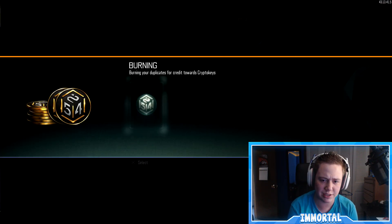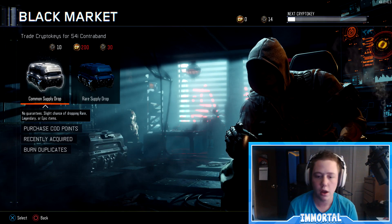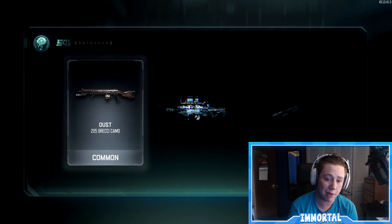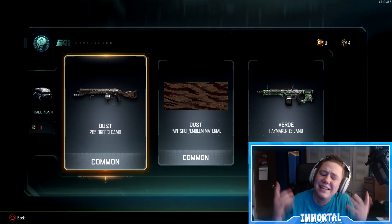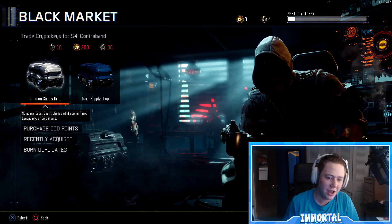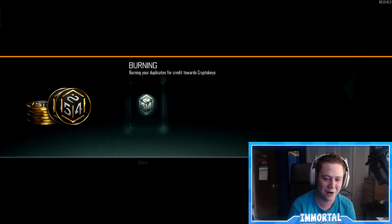We're gonna burn some crypto keys — let's see how many we get. We can actually open up another common, let's go ahead and do it. That last common was definitely not a bad one. We got the Dust Brecci camo — the dust. I wanted three dust, man. You disappointed me, Vandahar. I was looking for the three dust, that would have been huge. We did get two more duplicates, so we'll go ahead and burn those.